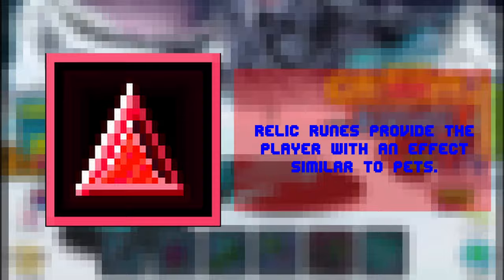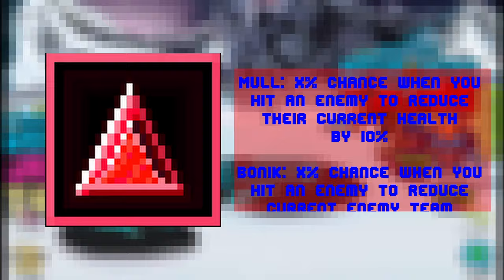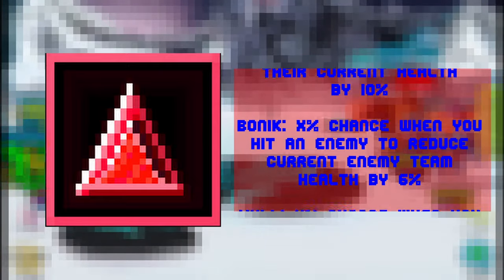Relic runes provide the player with an effect similar to pets. There are currently four different relic runes that I will list here on screen. It's not as strong as a pet, but as you can see, they are very similar to pets. For example, the mole rune: X percent chance when you hit an enemy to reduce their current health by 10%. It has that 'when you hit' condition that a pet has, so keep that in mind.